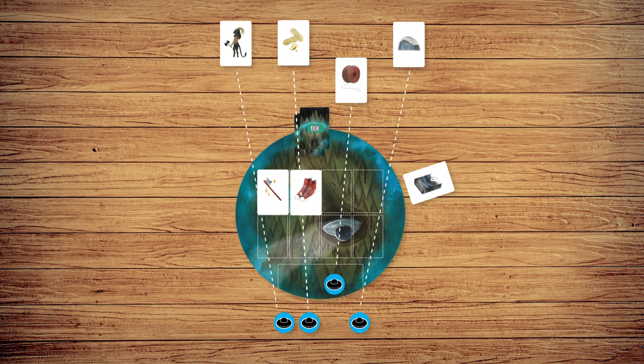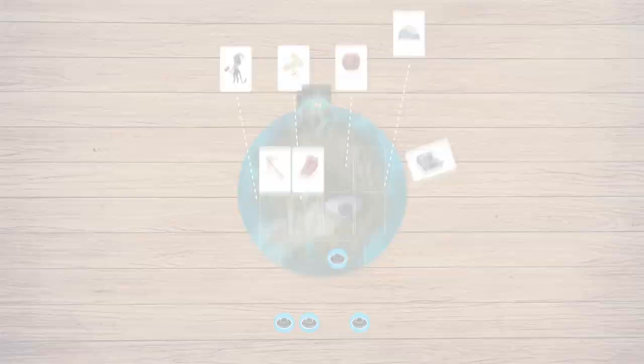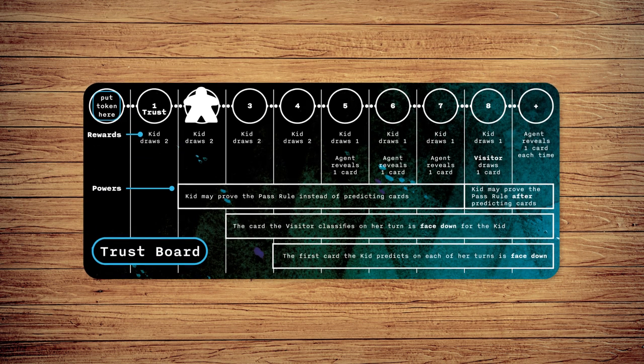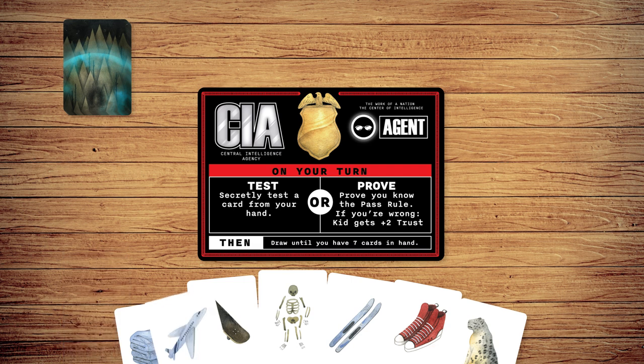Finally, the visitor lifts their shield. If their tokens' positions match your cards, the game ends and you win. But beware — if you guessed incorrectly, the visitor classifies the cards and the kid gains trust. At the end of their turn, an agent draws back up to seven cards.